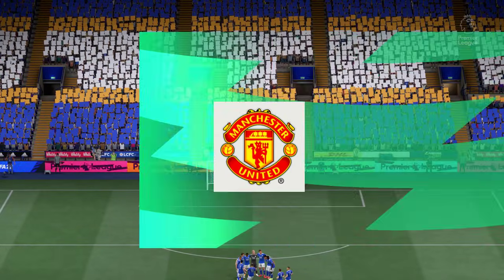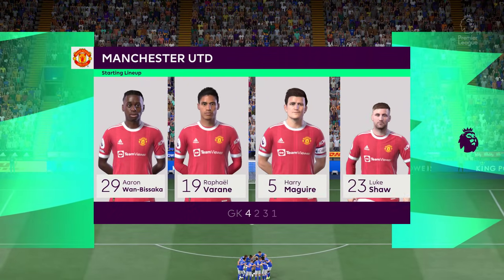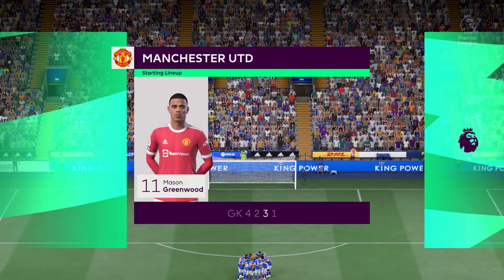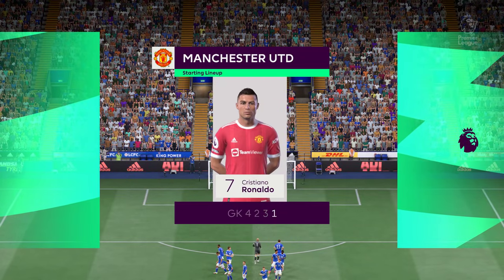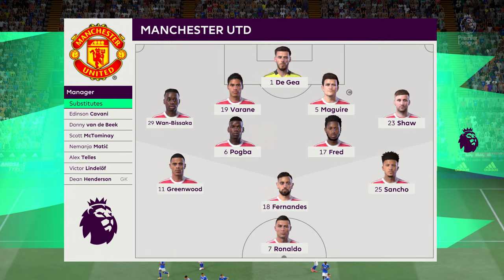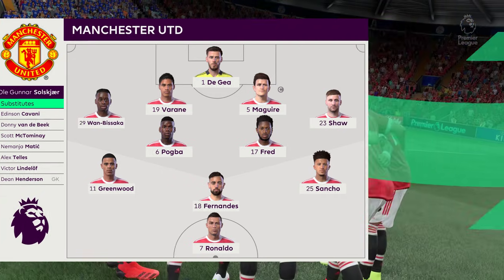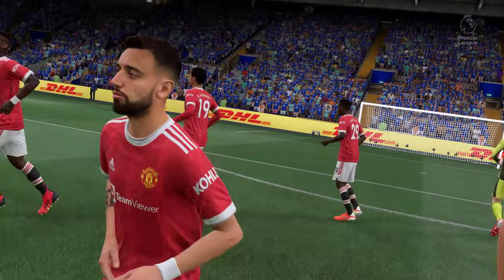Manchester United have chosen this particular shape. David De Gea begins in goal. Raphael Varane plays alongside Harry Maguire in central defense. Paul Pogba plays with Fred in central midfield, and leading the line today is Cristiano Ronaldo. Thank you — King Power Stadium, enjoy the game.